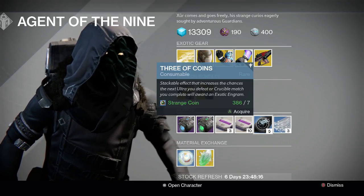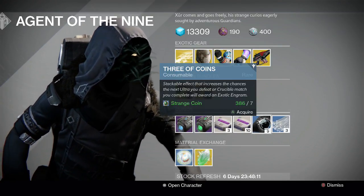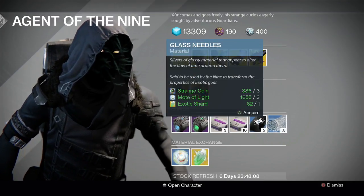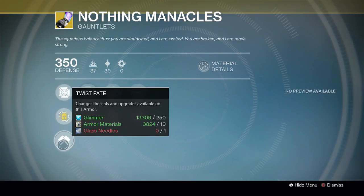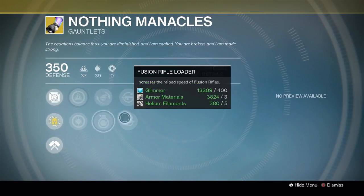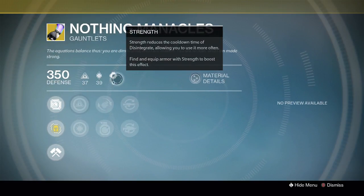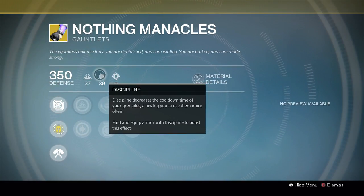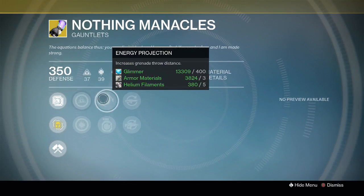If you're looking for artifacts, class items, or ghosts, while they do drop from faction packages, Archon's Forge is probably your best bet. Glass Needles — three Strange Coins, three Motes of Light, and an exotic shard — can change using the Twist Fate node to get better stats and perks. Bear in mind: if it's a grenade-oriented exotic, you will always have Discipline because Discipline is the grenade ability stat, and you'll always have grenade-oriented perks.